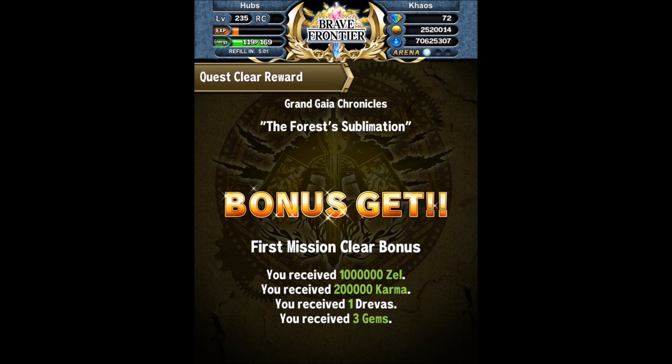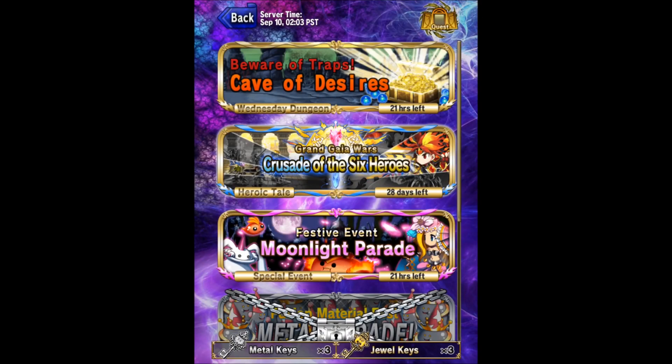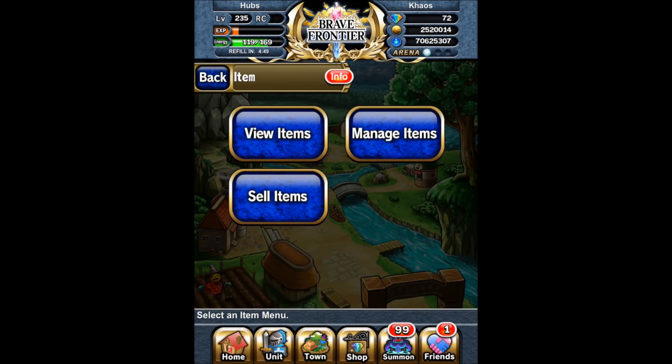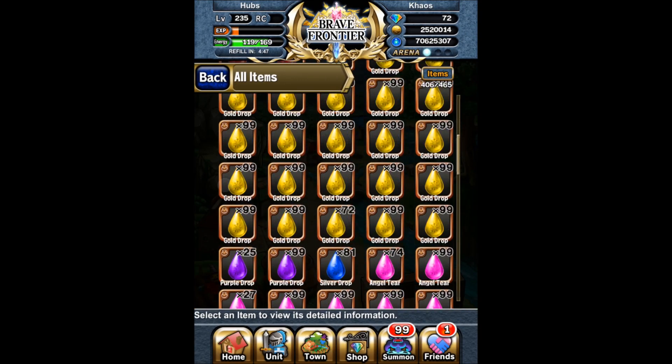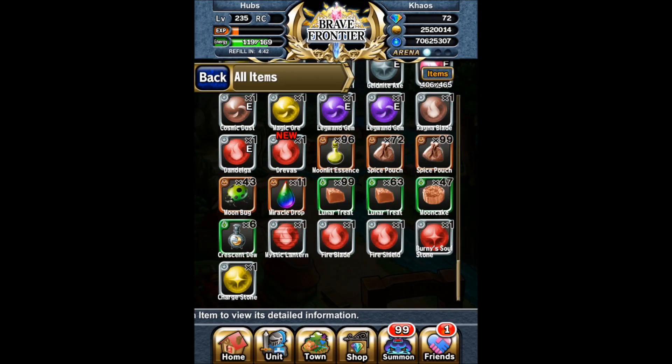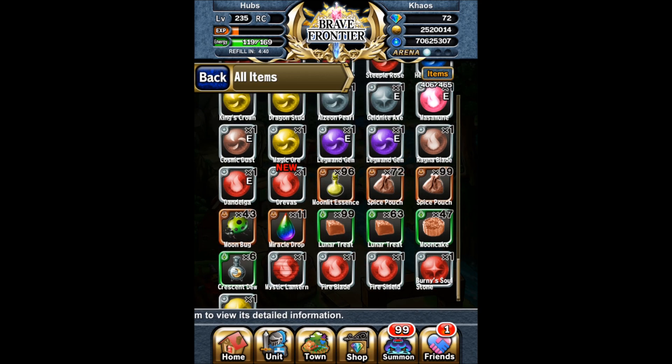Here are the rewards: 1 million Zell, 200,000 Karma, a Dravis, and three gems. So I got the three gems back, meaning I don't really mind using the one gem to revive. I'm going to go into town and check out that new sphere I got.